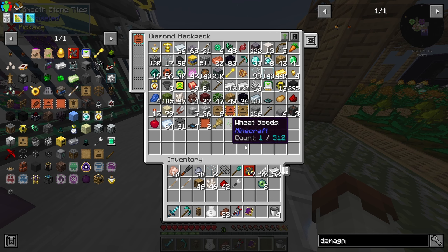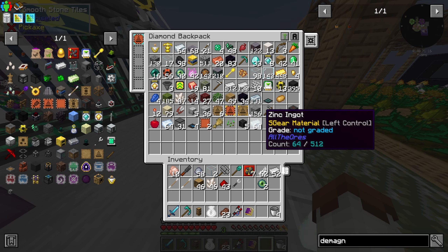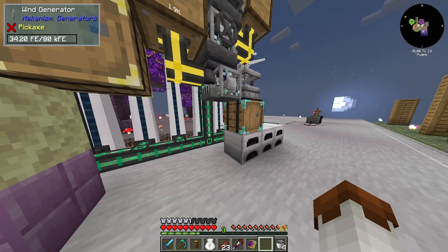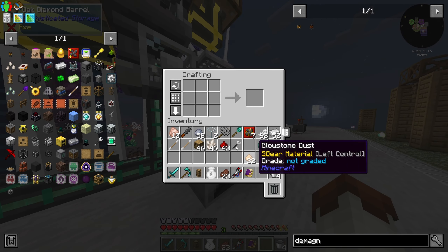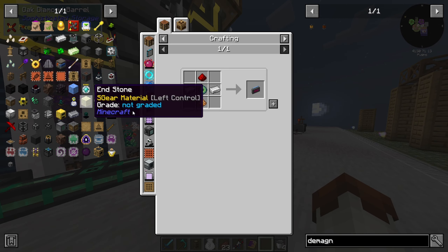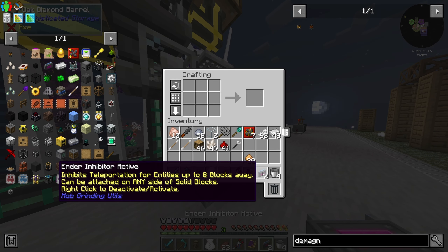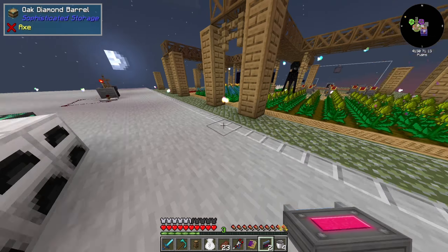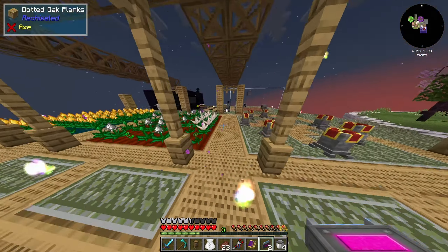Do we have any glowstone in inventory? I think we just put some away — oh, it's in here. Perfect, there it is, that's all the things we need. This should inhibit enderman teleportation — it inhibits teleportation for entities up to eight blocks away and can be attached to any side of solid blocks. Right click to activate and deactivate. So we got to go do that really quickly.